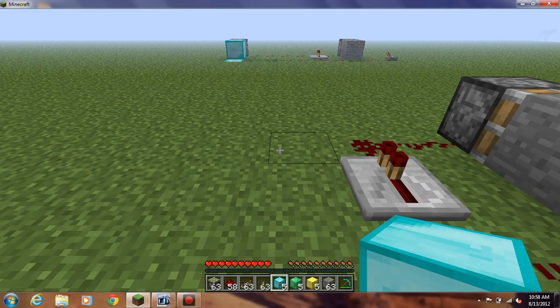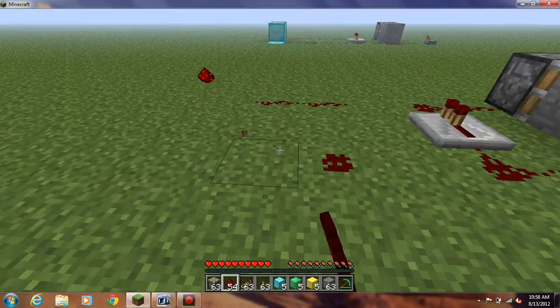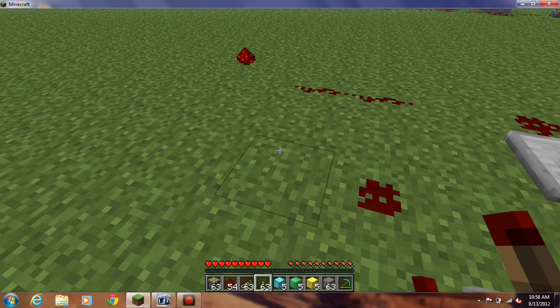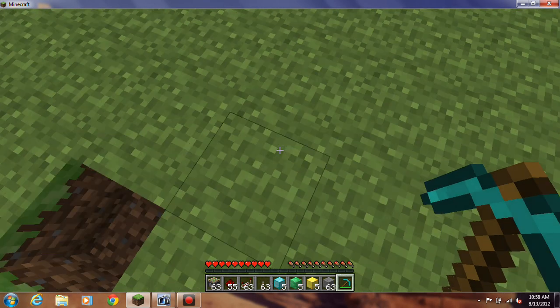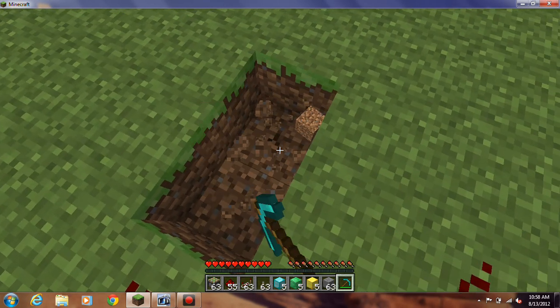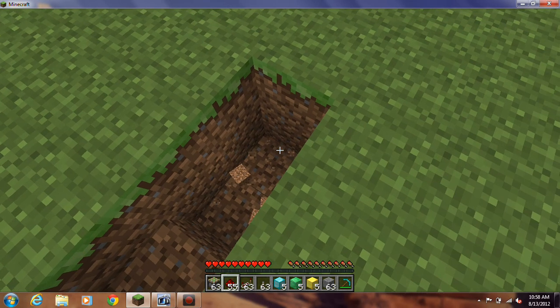And now I'm going to create what I have over there — just the part of the glitch, just to stop the pistons correctly. And what you need to do is you need to make a sticky piston.